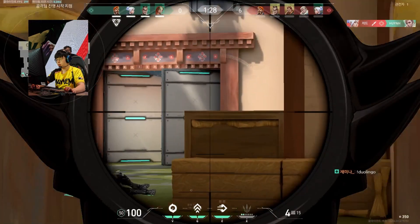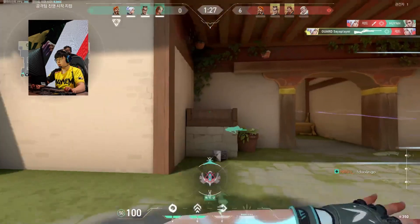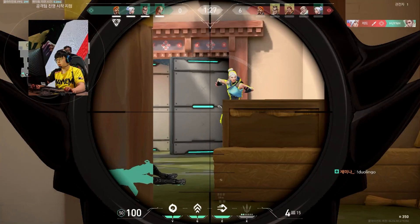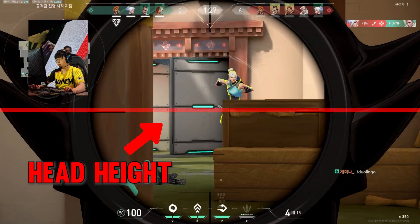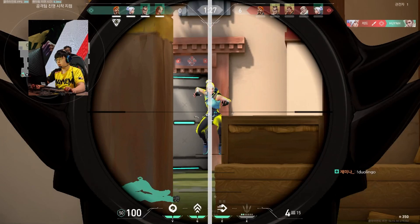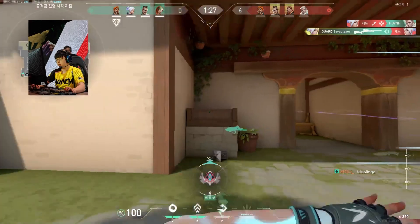In this shot, Saya is moving from right to left, trying to anticipate where the enemy Jett will pop out. When Jett does appear, she is mid-jump, and this throws off Saya's vertical crosshair placement. Luckily, the movement of both players has lined them up horizontally, so Saya only needs to flick upwards for a snappy headshot.